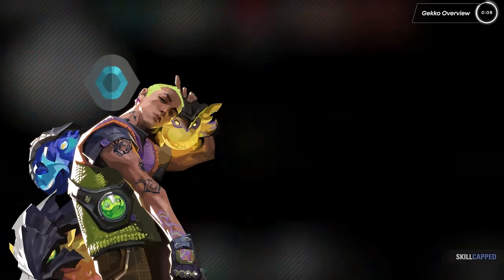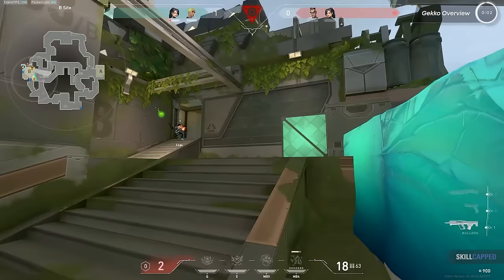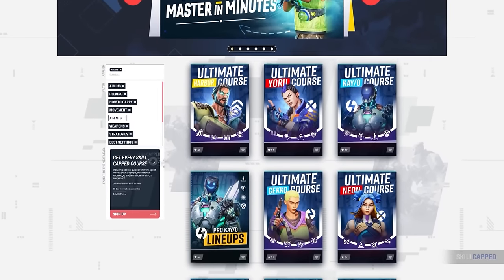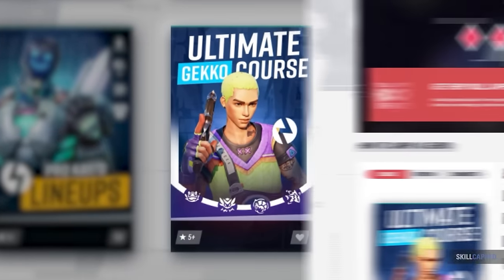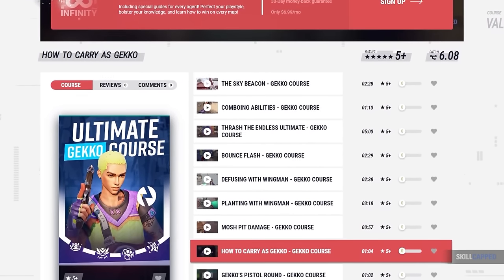So we've got our platinum Gecko and our radiant Gecko, both playing with the same abilities, but with very different results. What makes these playstyles diverge so much? Stick around because we're going to be covering just that. But before we get into it, remember: if you're really looking to master Gecko, we recently updated a brand new Gecko course on the Skill Capped website.